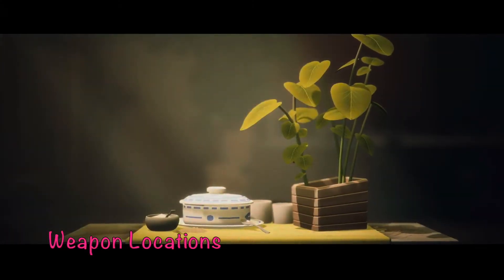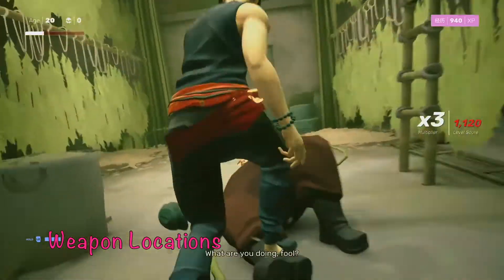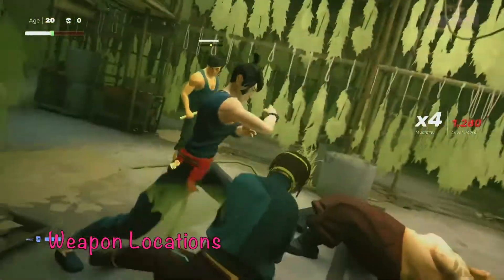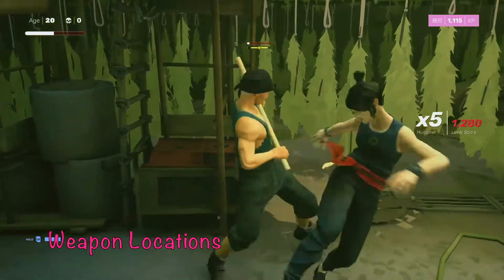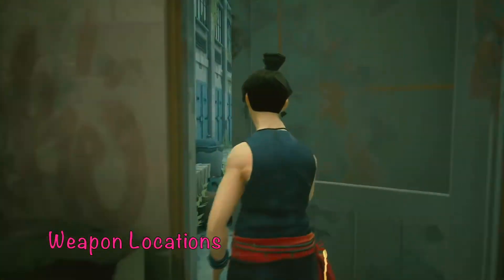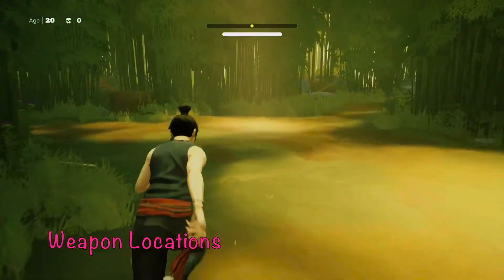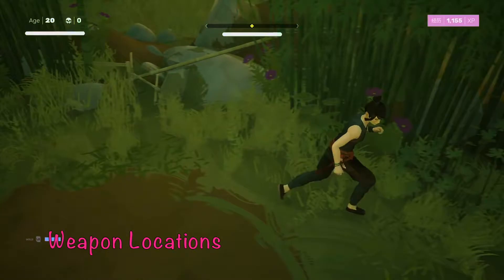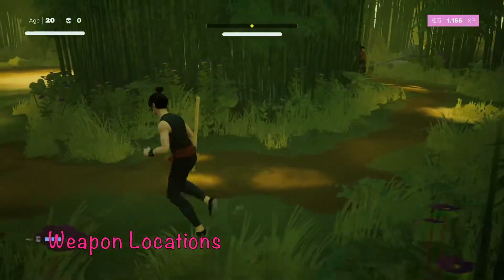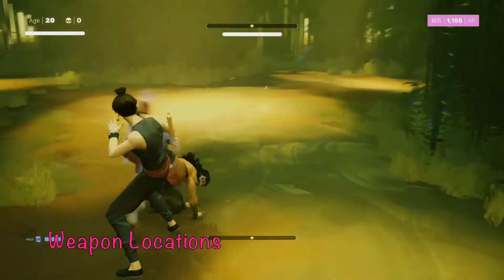Weapon locations: the last room with enemies before you get to Fajar has two guys with bamboo sticks. They don't last a really long time, but you can grab one in that room and take it all the way with you into the Fajar fight — nice to give him a taste of his own medicine. In phase two, if you run around the bamboo pods in the middle of the level, you'll find bamboo sticks there too. Sometimes you can knock down those little bamboo structures to get bamboo, or they're just lying around.